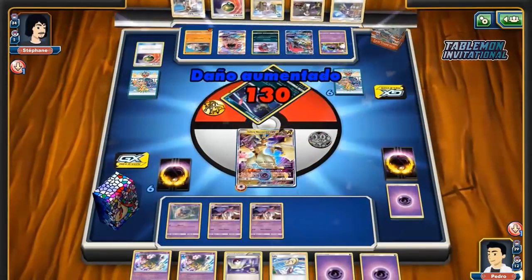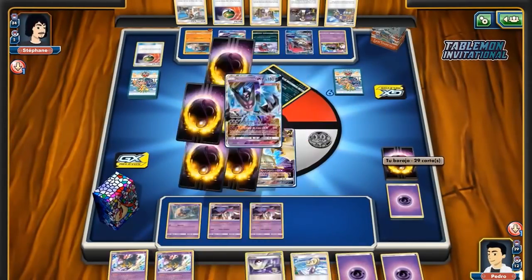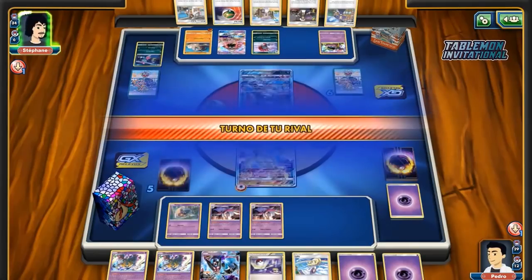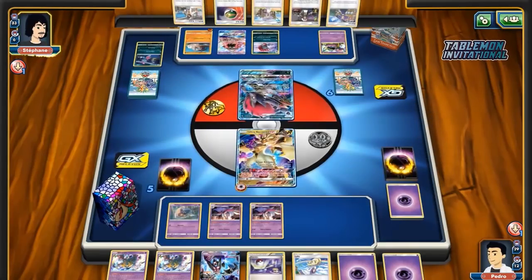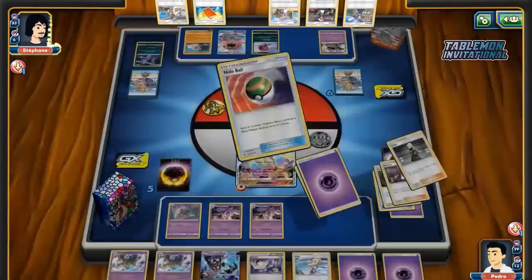Interesting — he doesn't Recharge to the other Inkay. I guess he's holding Switch anyway. We haven't seen him at all proactively charge up bench stuff. So far we haven't seen him do it at all really. In the previous matches you always had the option — there were always energies in the discard pile, but you wouldn't load there. So he's definitely relying big time on the Switches.